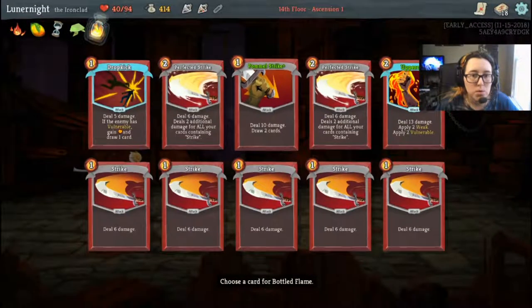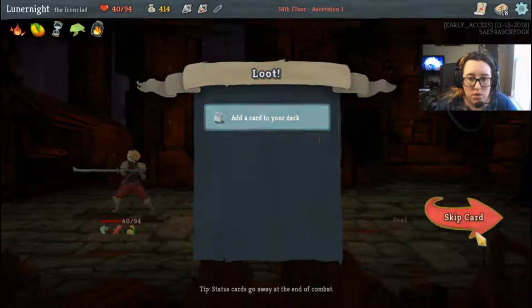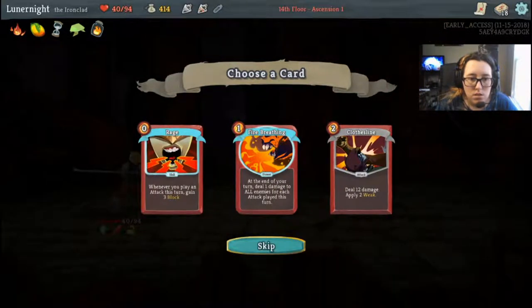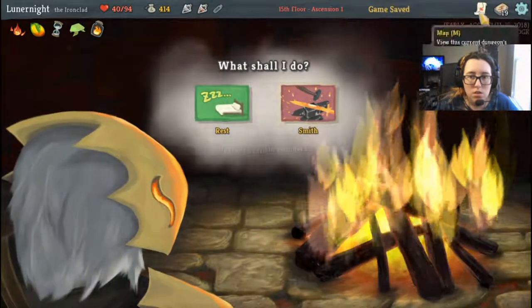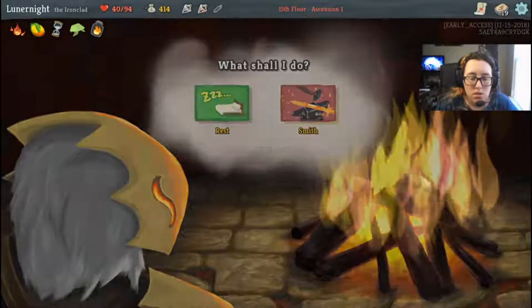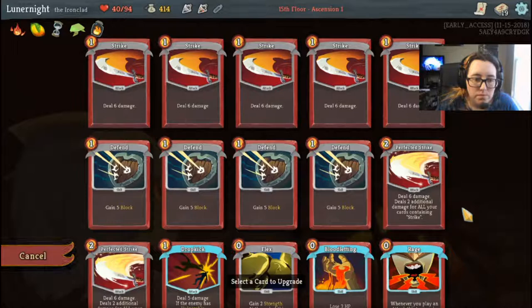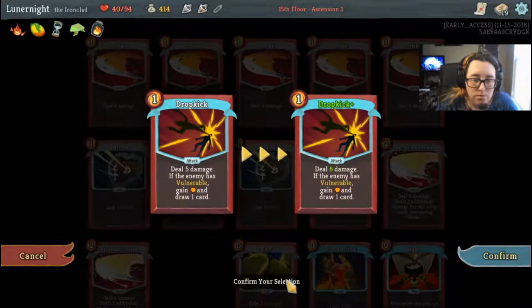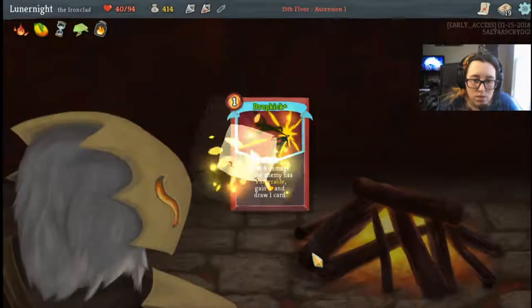Bottled Flame — ooh! Start with Uppercut. I want Fire Breathing. I kind of want Rage. Let's do this and proceed.